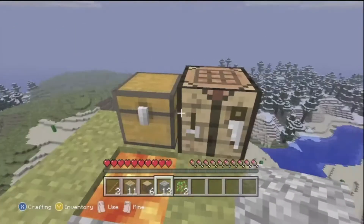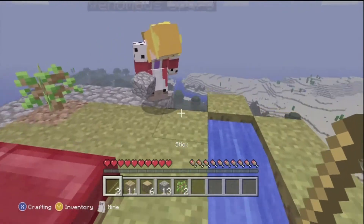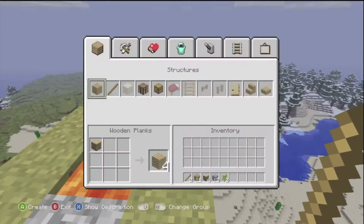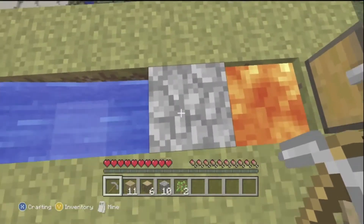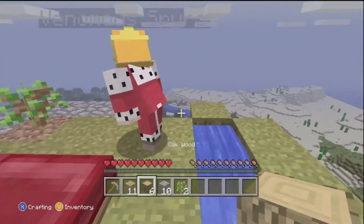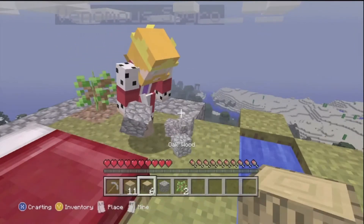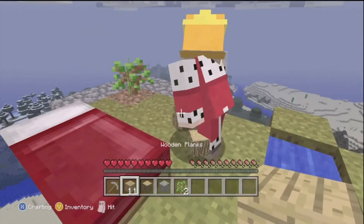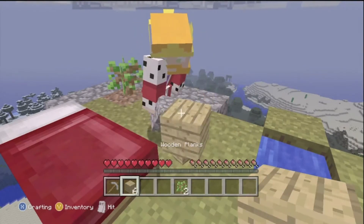I keep getting cobblestone — should we make a stone pick rather than a wood pick? Yes, okay, I've made a stone pick. I'll expand in one direction, probably towards the tree. But it might be wiser putting things in the chest just in case.